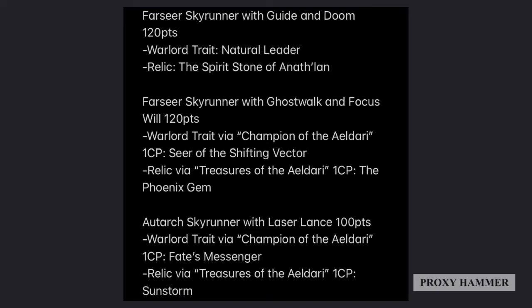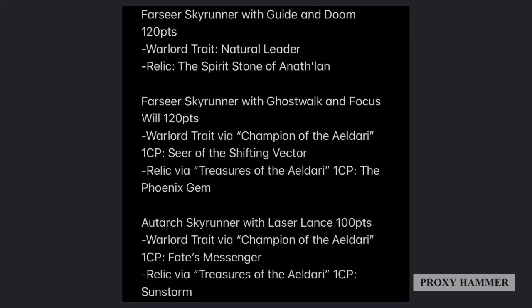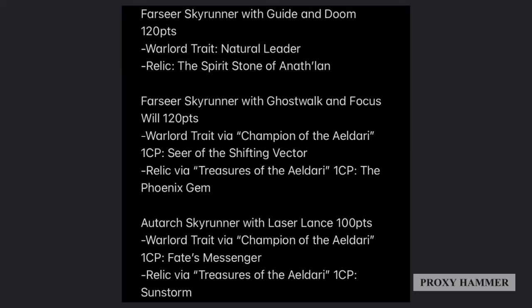For our secondary HQ we have another Farseer Skyrunner with Ghost Walk and Focus Will. Focus Will is cast on the Warlord Farseer so he can cast his powers more easily, and Ghost Walk is used to allow your units to charge better — increasing their threat range since you'll have a lot of combat units. He has the Warlord trait Champion of the Eldar, giving him an additional Warlord trait: Seer of the Shifting Vector, which will recoup the command point cost over the game. He carries the Phoenix Gem relic to help keep him alive, since Ghost Walk has a shorter 12-inch range that will keep him closer to the front lines.